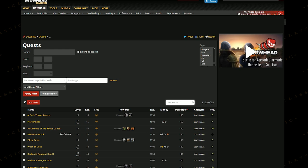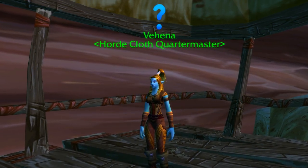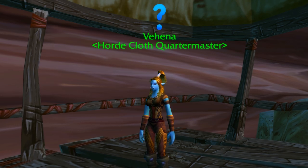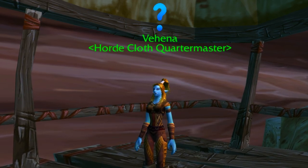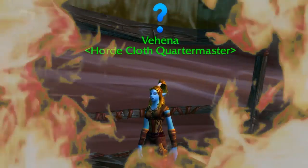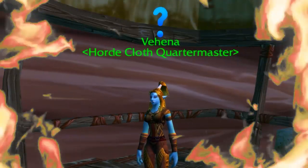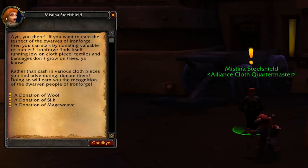When that's all done, you have probably the worst part of it all. This is the other way to gain rep, and if you don't want to do any questing, this is an alternative from the very start — but it sucks. Basically, there is an NPC in every single city in World of Warcraft which represents the factions: one for Ironforge, one for Orgrimmar, one for the Darkspear Trolls, one for Thunderbluff, etc. They will provide you a couple of quests called Donation Of — they have a Donation of Wool, Donation of Silk, Donation of Mageweave, and a Donation of Runecloth. These unlock as you level up.